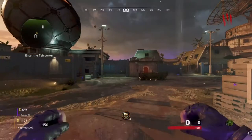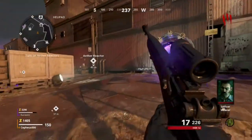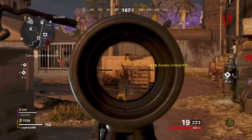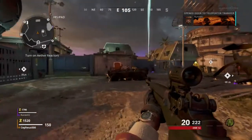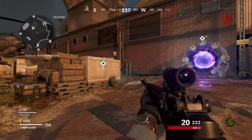When you come out of the portal, the first thing you will see is three ether reactors on your screen. Basically you just have to go to each one of them, protect them for a little bit, and that's pretty much it. There are three parts in Firebase Z where there is an ether reactor.